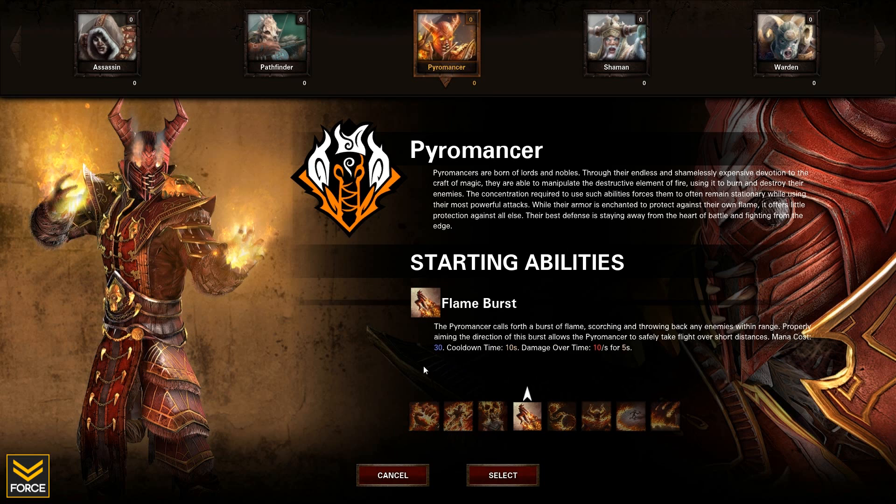The next ability is Flame Burst — a burst of flame that allows you to not only knock enemies back but also propel yourself a distance away. When aimed properly, this can be a very effective maneuvering tool for getting away from or catching up to targets.